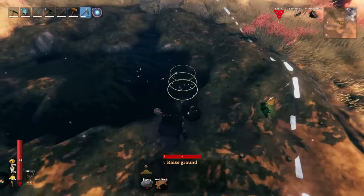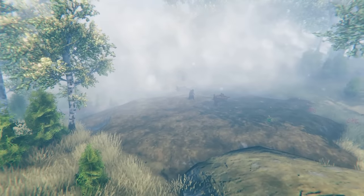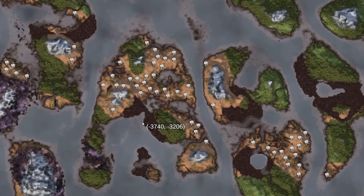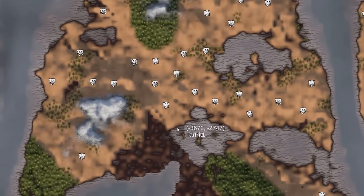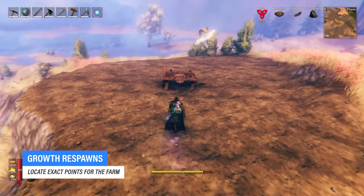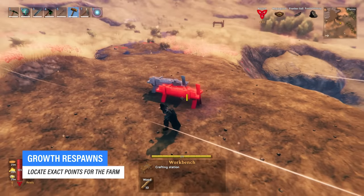Take out all the enemies, raise the ground, flatten the surface, and then place a workbench right in the middle of it — rinse and repeat this on every single one. If you have a massive plains area with even more tar pits, you can repeat this process for all of them to make it even more efficient, but four is already a pretty nice number. Once you've done this for all the tar pits you want to link together, you're ready to move to the next step, which is a very important one.